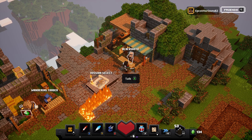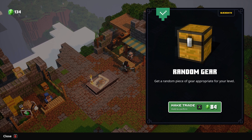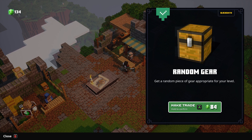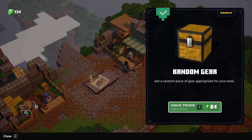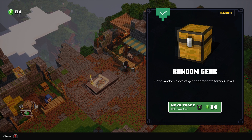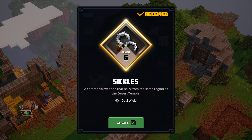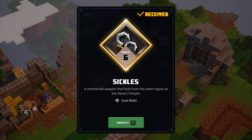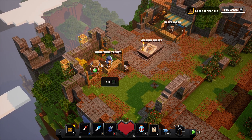This is the blacksmith. You can trade in your emeralds — earned while playing or by salvaging your gear — for random gear. It says the gear you're going to buy is appropriate for your current level. When the game first started I was around level one and I spent some coins and got level one gear. If I do it now I'll get a higher power level item more appropriate for level 10, which is where I'm at. Let's just buy one to show you what that looks like. I got power level six sickles — a ceremonial weapon that hails from the same region as the desert temple.